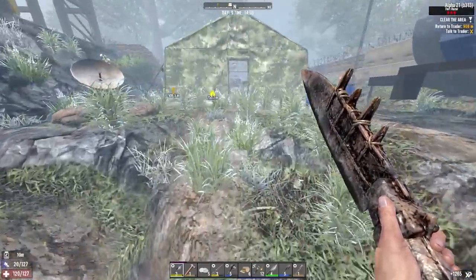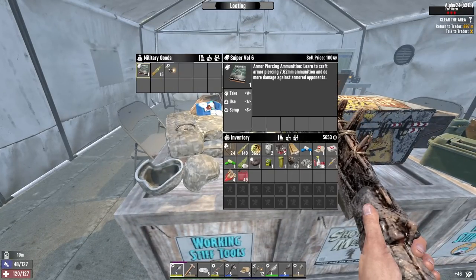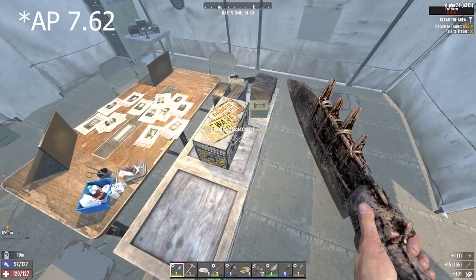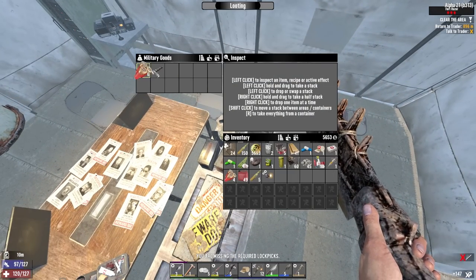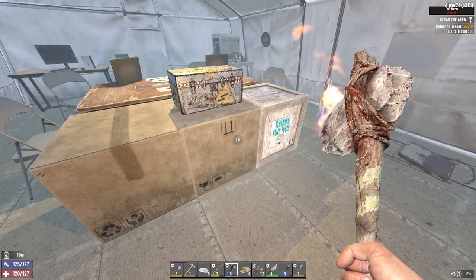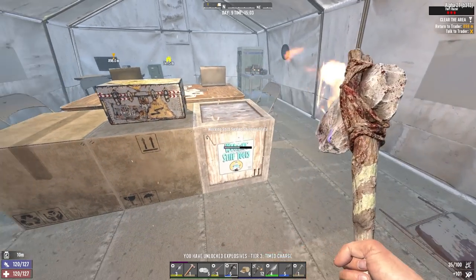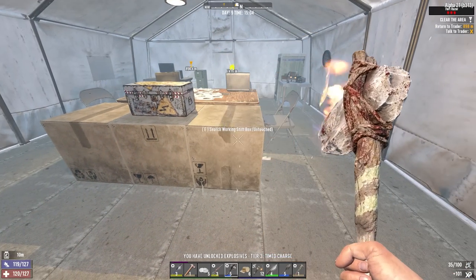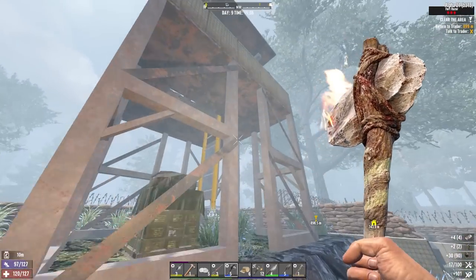That was staggeringly easy. I forgot to make more lockpicks. Sniper — there we go, that's the one I wanted — the one that'll let me craft .762 ammo. Then military goods and a flashlight. Still not going to be bashing open the loot — it's just not worth the time. Time charges — those are an alternative to lockpicks. Some might say a more fun alternative.